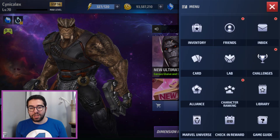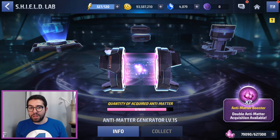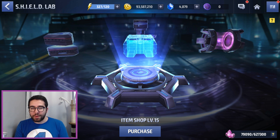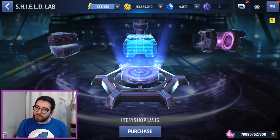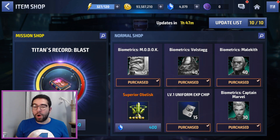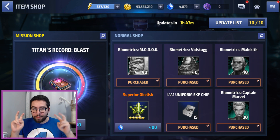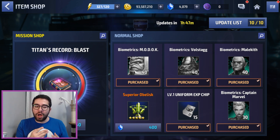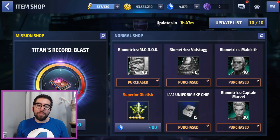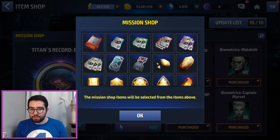One of the biggest changes made with this update is to the Shield Lab, and one of the things they didn't mention in the patch notes is the item shop. It's going to be extremely important for low spenders, and especially those who want a guaranteed way to get CTPs and premium cards. When you level up your item shop, you will improve the different types of items you can get from the mission shop. In my case, I've purchased all of the gold purchasable items — I did not purchase the crystal item, which is the superior obelisk — and I was able to level up my mission shop to 100%, which unlocked my mission shop premium purchase: one Blast Titan record.